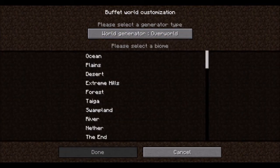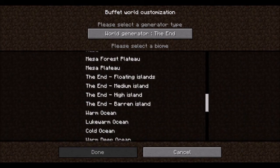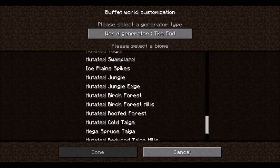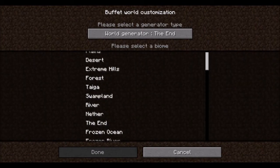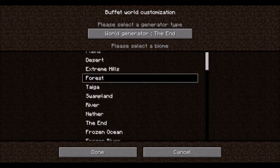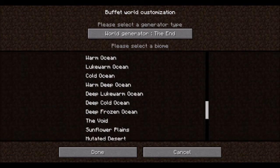You can select a generator type, so you can switch between overworld and end generation. Let's go with end and then choose a biome. Let's select maybe a forest biome. And another change in this is if we go to the bottom.